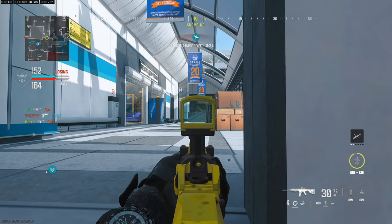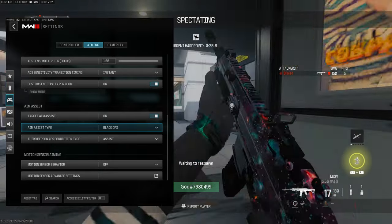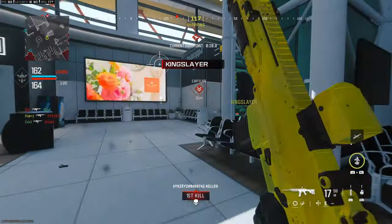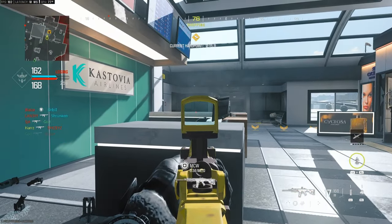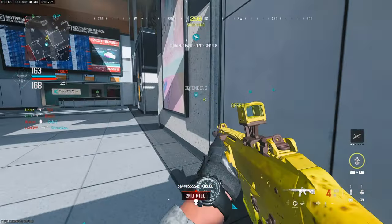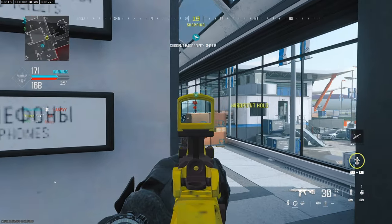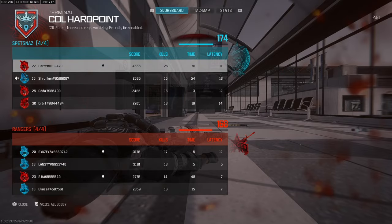Let's look at settings that can help you abuse aim assist further. First, make sure your aim assist type is either Black Ops or Standard. Black Ops is a little stickier than Standard, however the downside is that when dealing with two players at once, your aim can get stuck between both players and it's harder to transfer. If that's a situation you encounter a lot, try Standard as it's more forgiving. If you just want stickier aim assist overall, go with Black Ops.